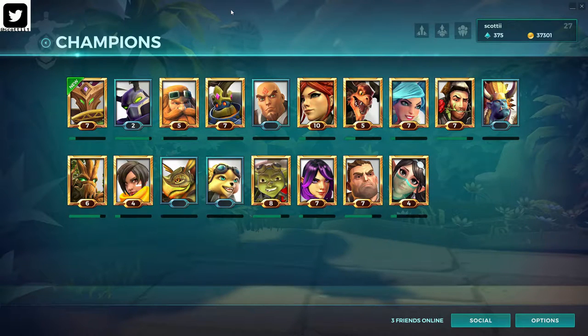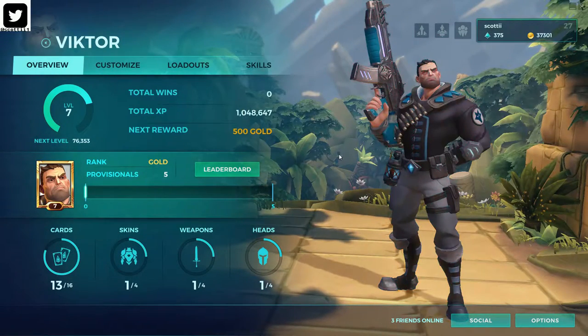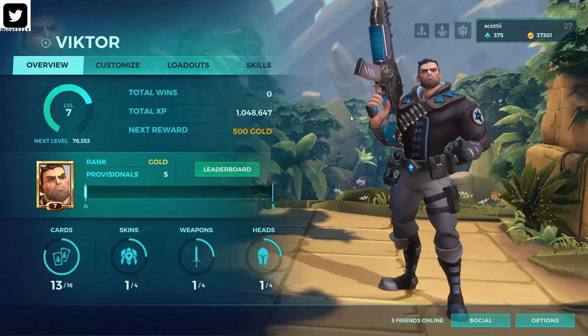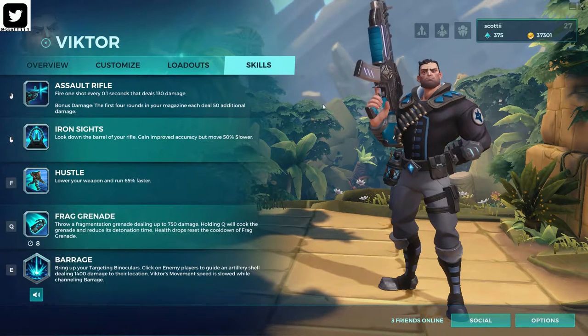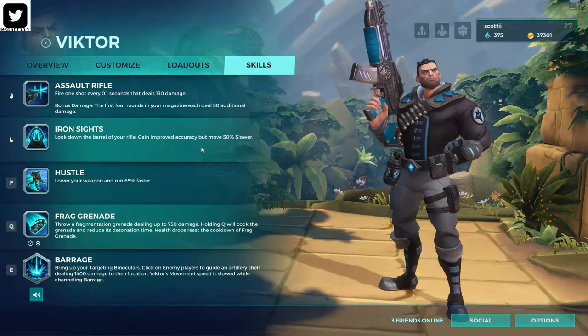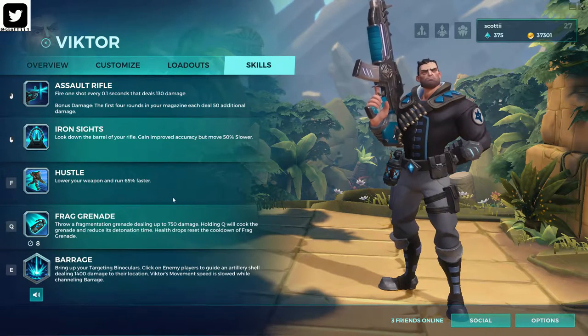Hello everybody, Scotty here, welcome back to another episode of how-to videos. This time we're going to be doing Victor — yes, Victor, the closely related champion to your traditional FPS games. Let's take a look at his skills so we can break down what he does. He's pretty much: shoot, zoom in to improve your accuracy, throw a grenade, run away. That is very traditional to a majority of all first-person shooter games that have ever existed.